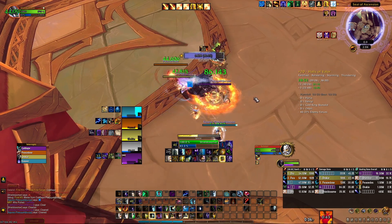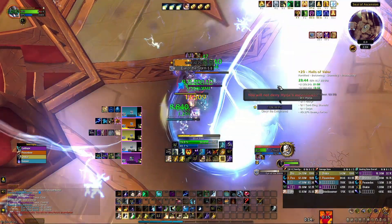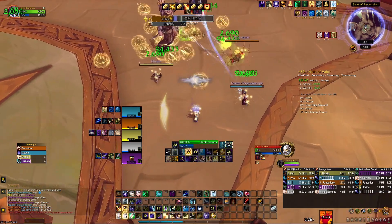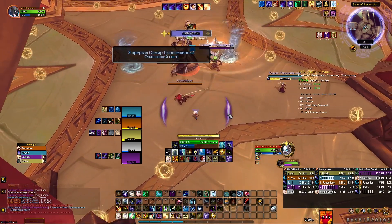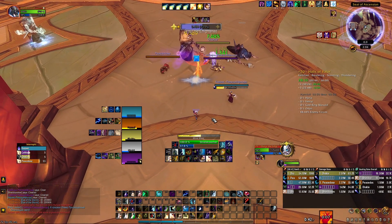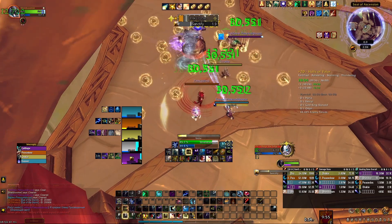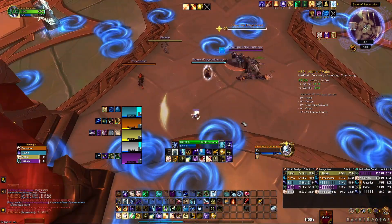I saw the mage pop cooldowns so I gave him a PI. As soon as he casts the first Eye of the Storm, the tank decided to pull the right guy - Soulstand - as well. As long as you can kill Soulstand before he gets the second storm off I think this is perfectly safe, even if it looks a little sketchy. I was a bit reluctant to use big cooldowns because I knew the boss was incoming and it almost always starts left, so I wanted to save CDs for that.